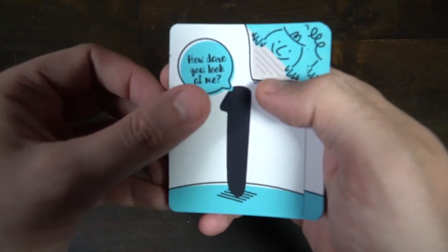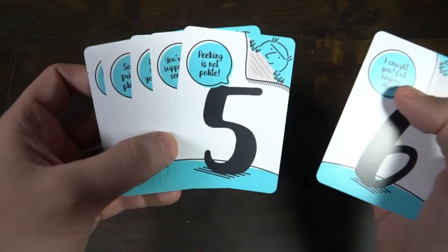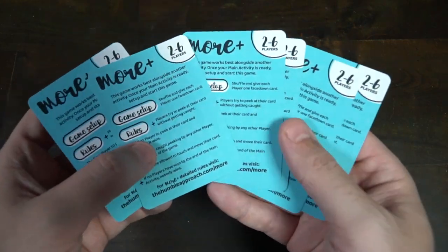Here's how to play: players try to peek at the card in front of them. Each card has a number one through six. If you're able to peek at your card and announce the number before someone catches you, you win. If someone catches you, you sit out and the rest keep playing until somebody successfully looks at their card, shouts the number, and wins without being caught. Then you can rinse and repeat — shuffle the cards and go again.